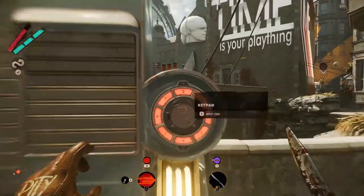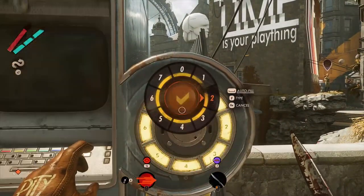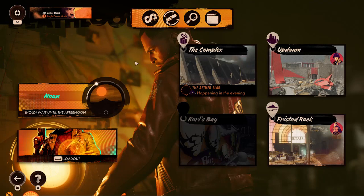In each area you can find a delivery booth blockaded by a code. To find it you need to visit the Freestand Rock during the noon period.